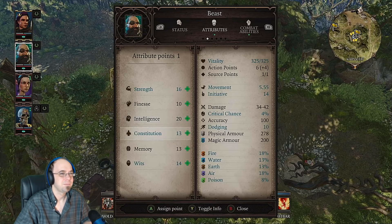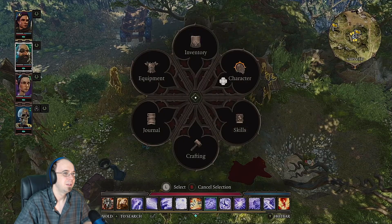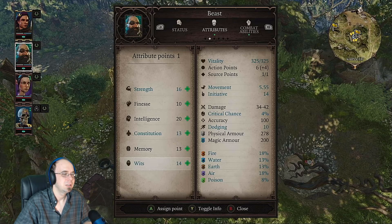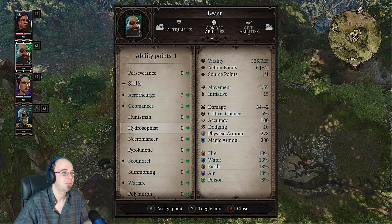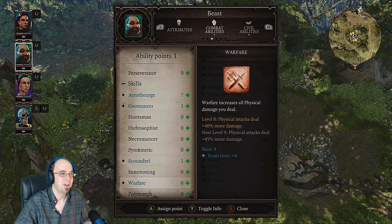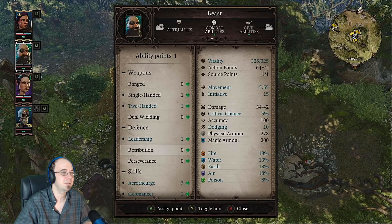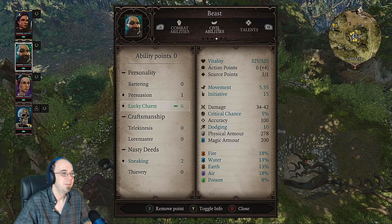I already used one ability point on Beast. He rarely ever dies, he's very beefy and enemies don't target him much. Does he need memory? Let's look — not really. Let's give him constitution, or wits which helps initiative. Yeah, let's give him more initiative because he's probably our second strongest — Sabeel's probably our strongest — but he's up there. He's got some great magic spells, he's an aerothurge so he does lightning. He's got eight warfare, four from gear, that's pretty good. He's a single-handed fighter. For his talent I'm going to go Lucky Charm — just keep giving me that sweet loot.